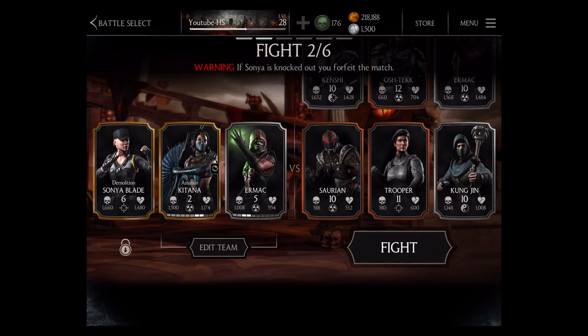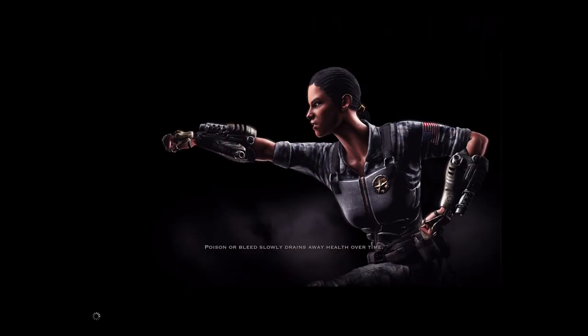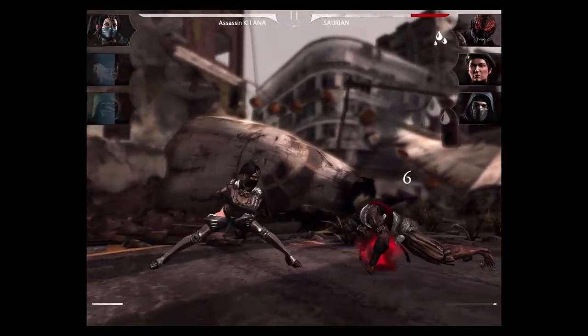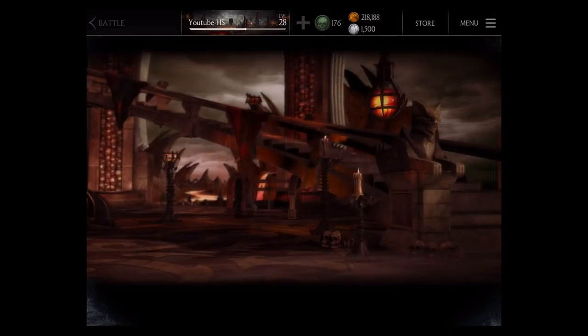In the second battle, we have Sarian Trooper and Kung Jin. We're actually going to bow out of this fight and do an attack test with Katana. I want to see if adding basic damage increases the tag-in damage as well. I did a test in a previous Silver Boost attack where Ermac gained a ton of stats sacrificing Sub-Zero. The stab is currently hitting for 30 and 60. We're going to quit out of this fight on purpose and go back to Katana.